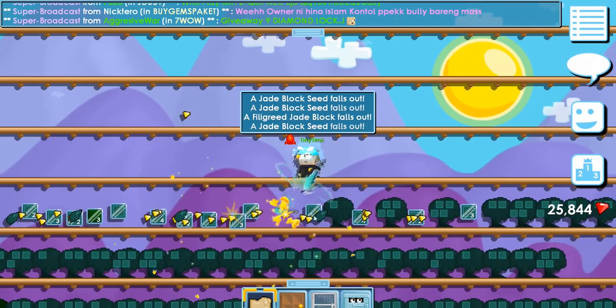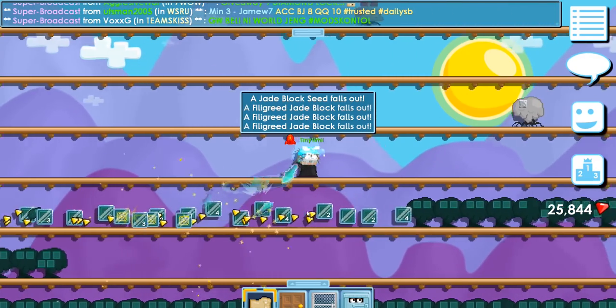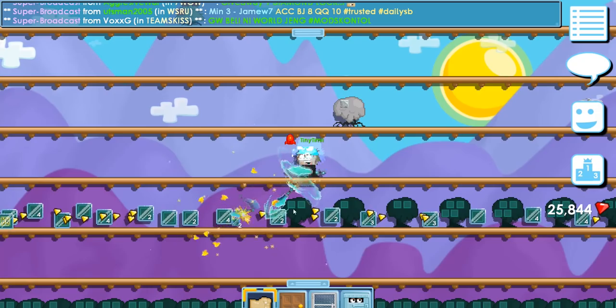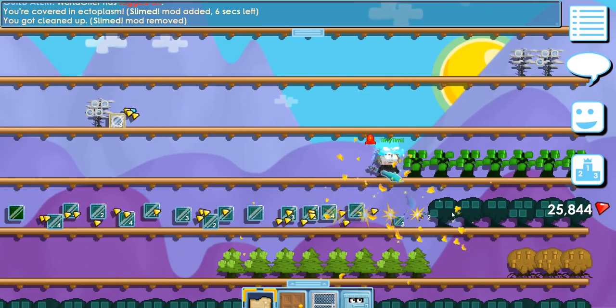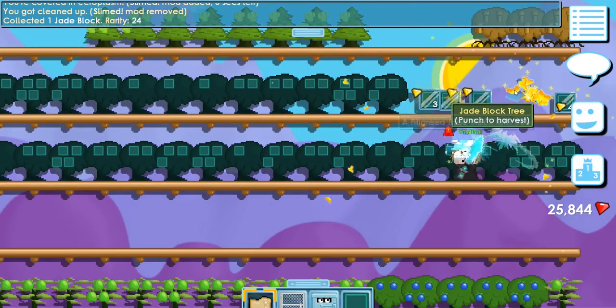Depending on how much you play and how much you're willing to work, this method could give you up to one diamond lock a day, or even more or less. I'll say right now it requires a lot of work. Both dark aqua and dark green seeds are farmable.